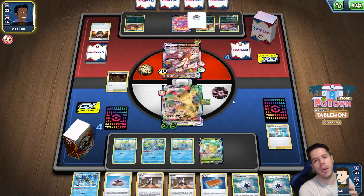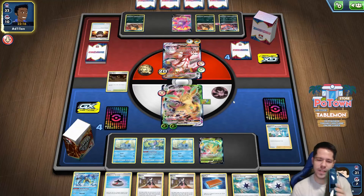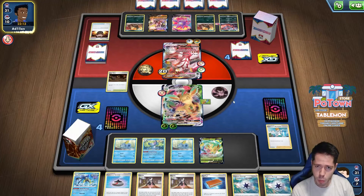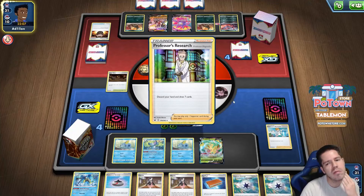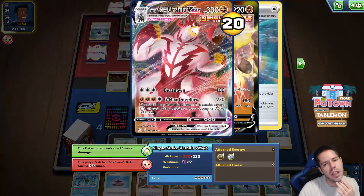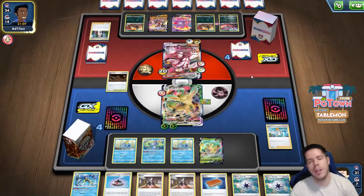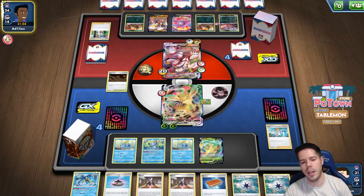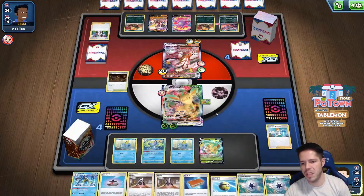Or my opponent can just evolve and give me the free one-shot. This guy has a three Retreat Cost so I do 300 damage to it — I'm one energy short. But if he wants to power up, he needs to use Houndoom to put the damage counters on, and that's fine. I also have access to Quick Shooting or even Snorlax, so the game is absolutely over now.